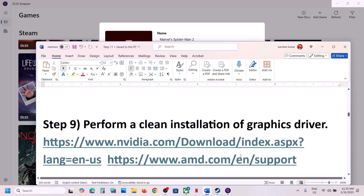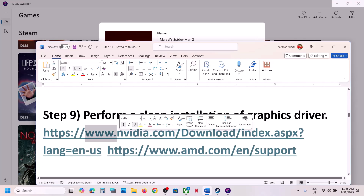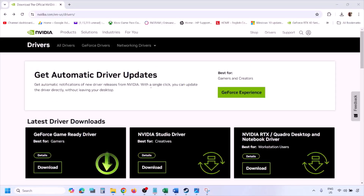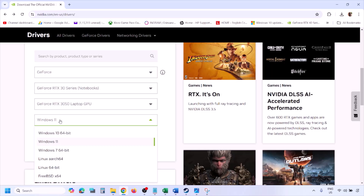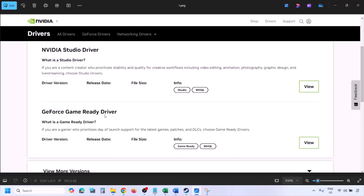The next step is to perform a clean installation of your graphics card driver. For Nvidia, go to the Nvidia website. Select your graphics card from the list, make sure you select the right card, then select your operating system — Windows 11 or Windows 10 — click Find, and you will see the latest GeForce Game Ready driver.